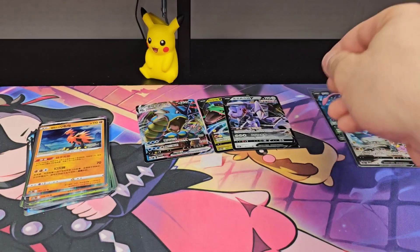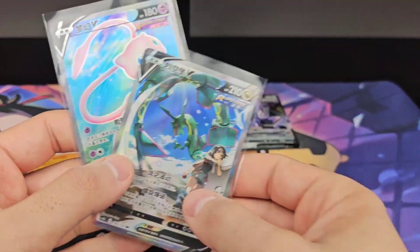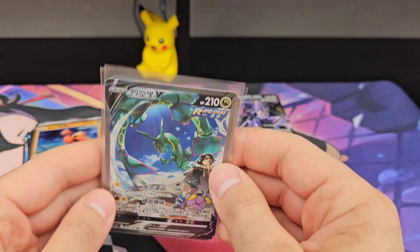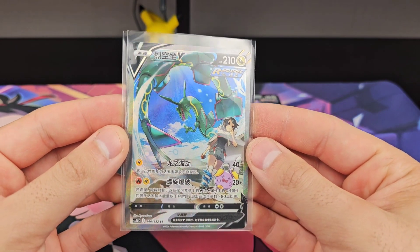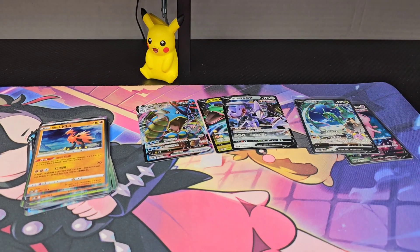This kind of shows the mixture of Evolving Skies and Fusion Strike, and so does this — because our two SRs in this box were Mew full art. Kind of cute but the star of the opening requires a V alternate art. That's it for today. Thank you very much for watching, I really appreciate it. I post shorts every morning seven days a week at 8 a.m., and long form three to seven days a week.